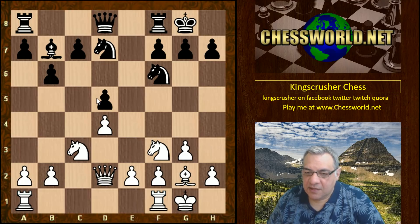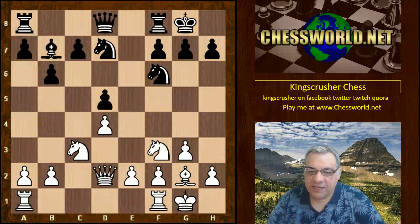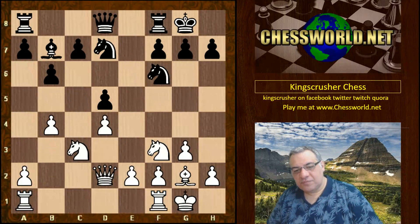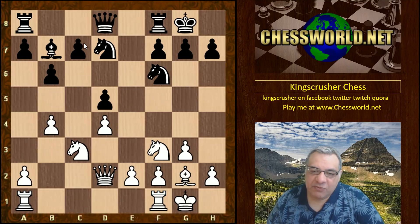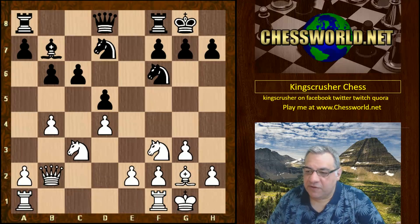Nc3 — that d5 pawn is going to be pressurized soon. An interesting decision is b4, which in one respect discourages c5, but in another the possibility of playing b5 later might be useful for the c6 square and to outline light square weaknesses. We see black reacting immediately with c6, and then Queen b2 — quite a nifty Queen move, adding support potentially for b5.